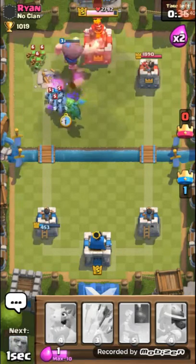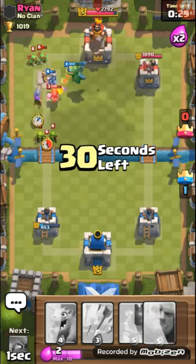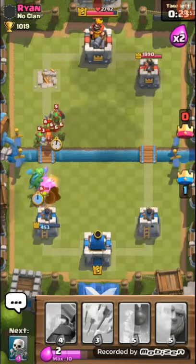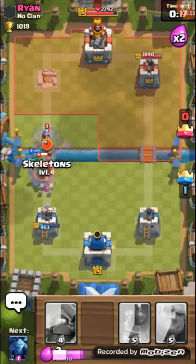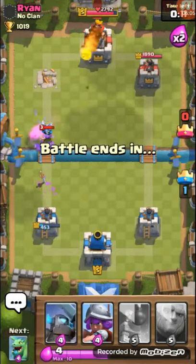He's doing pretty decent. Please don't get my Mini Pekka — he misses it. Look at that! Let's place the Musketeer and keep pushing so he won't be able to get my crown tower, which is pretty near to dying. I need to be careful. Let's put the Arrows in, put the Skeletons in to distract the Knight. Now Musketeer — let's put the Minions in for support.